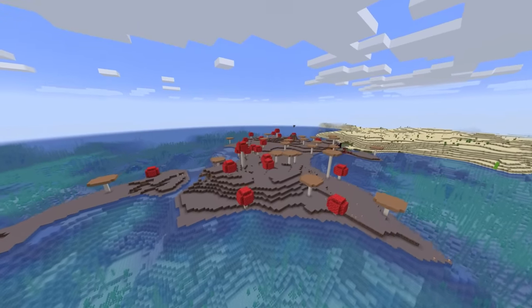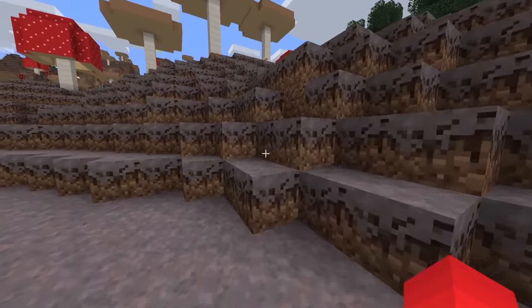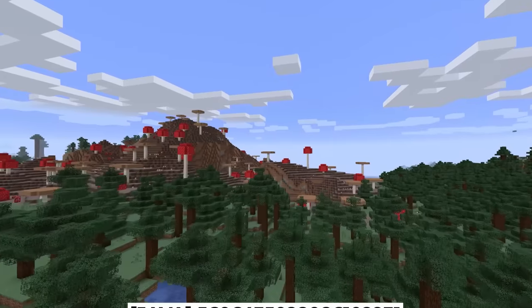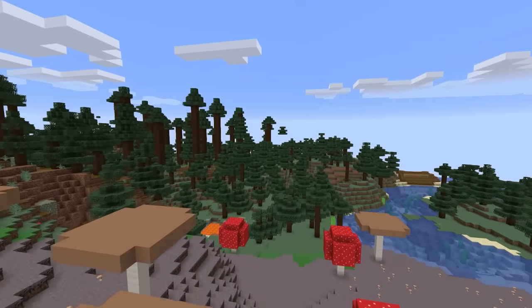Number two. The so-called mushroom fields biome is the rarest non-variant biome in the game, and finding one is tough enough. But if you find something like this, it might just be even rarer. Normally these would spawn as an island surrounded by ocean on all fronts, but here we've got forest around the perimeter. So if you get tired of all the fungus among us, at least your log cabin's always a short walk away.